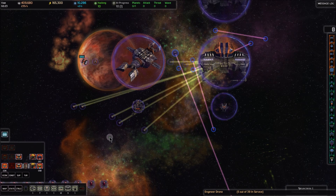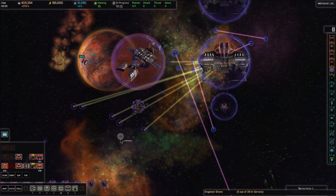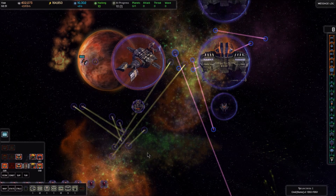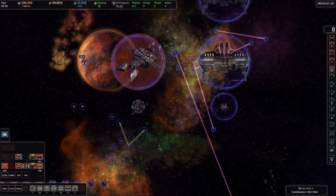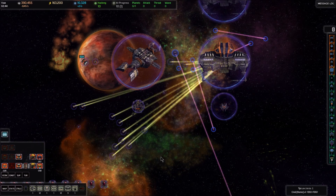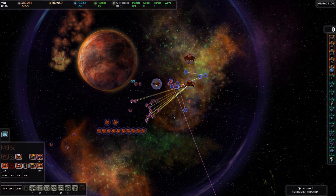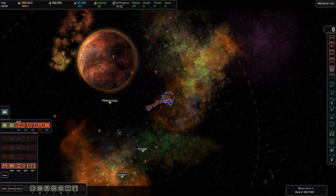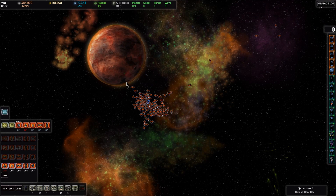If I hold down control while I click, it'll drop five engineers out there — that's plenty of engineers for my home system. I could also hold down alt to drop about ten at a time if I chose. Now we have all of these engineer drones and they are all pumping resources into the space dock, rallying to that point right here.